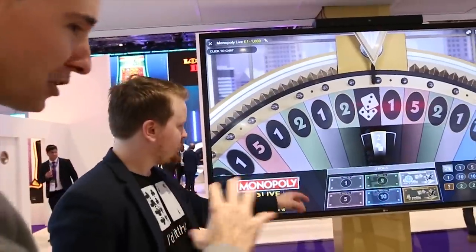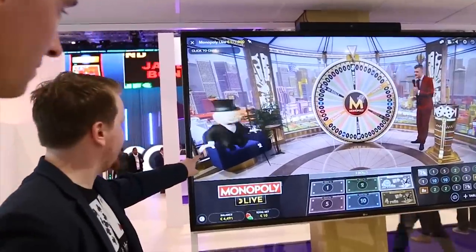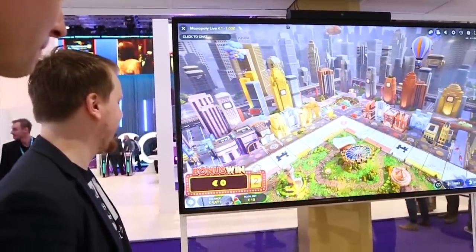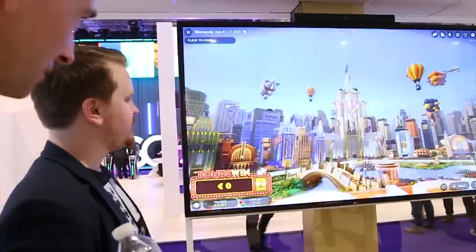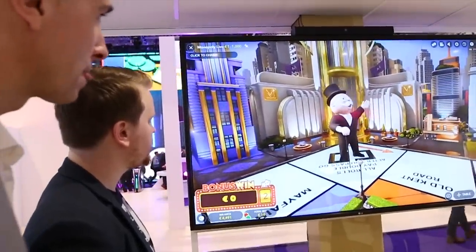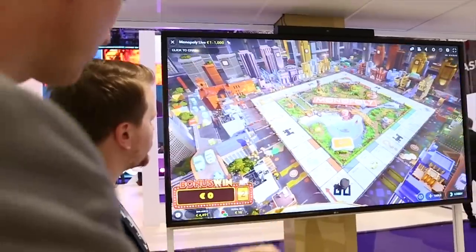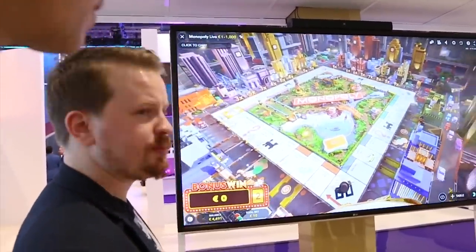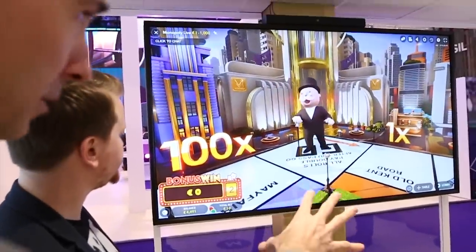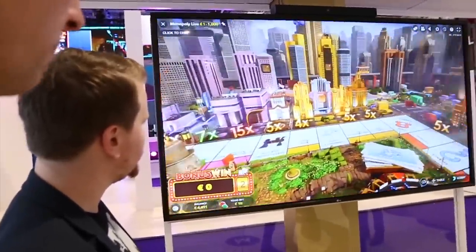Mr. Monopoly is going to jump out of his chair and usher you into the Monopoly world. Now you're going to get two rolls to go and collect money. If you roll doubles, you get to roll again and keep on rolling. If you had entered this on a multiplier, everything would be times 10 or times whatever — up to 10. Then we drop houses and hotels randomly. You're hoping for hotels or lots of houses, and all the prices go up.